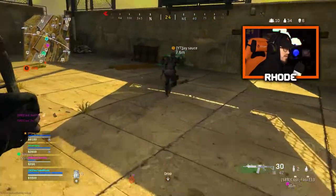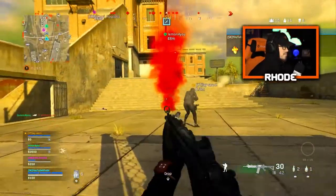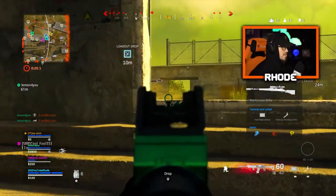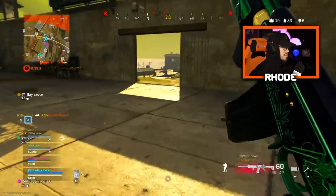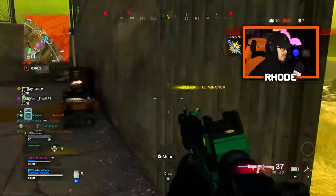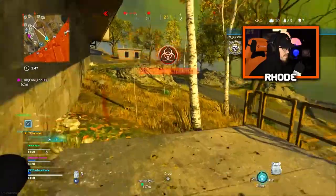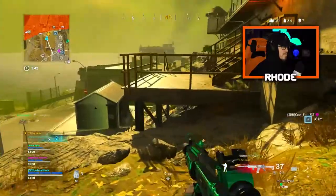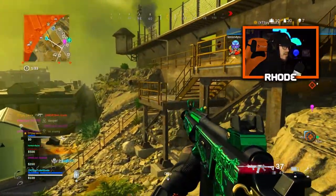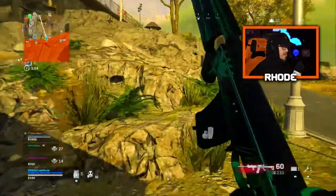Enemy UAV overhead. Friendly loadout drop on the way, requesting recon. UAV entering the AO. I had no idea with that China leg. Three kills over here. I've got a loadout drop in there. I'm hit — take it. UAV is being jammed. I have two knocked below us. Push down, where is he? He's still down there. I didn't even see him. 25 remaining, nicely done.